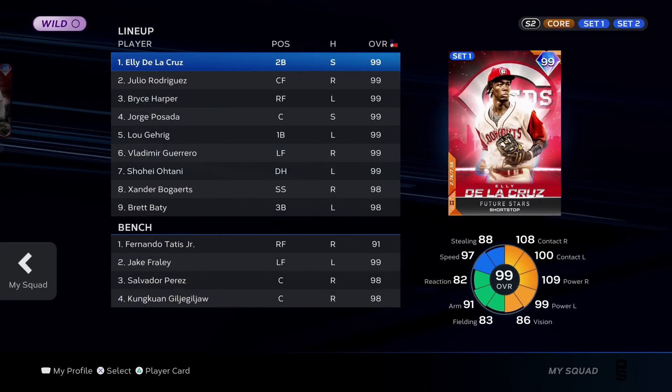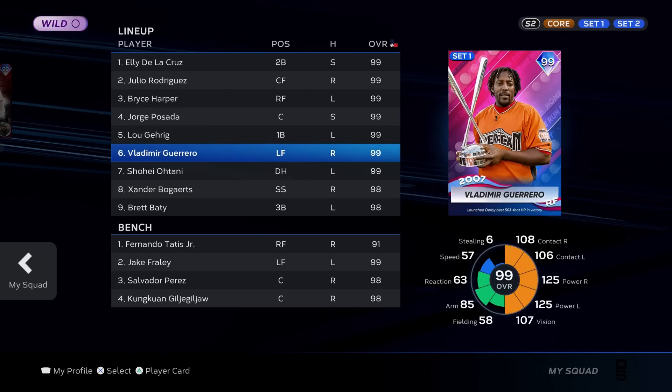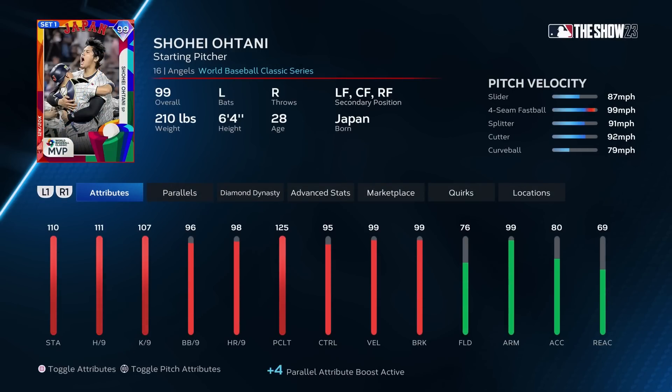This is the lineup: Eli, Julio, Bryce Harper, Jorge Posada, Luke Gehrig, Vlad, Otani, Xander, and Brett Beatty. On the mound in today's episode is going to be the 99 overall Shohei Otani. And as always, welcome back to Pack Squads. Hammer that thumbs up down below like you've never done it before.